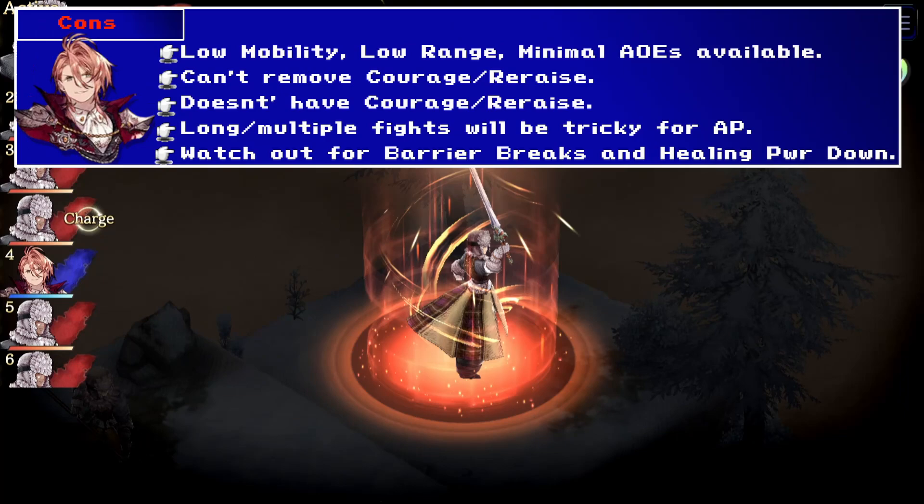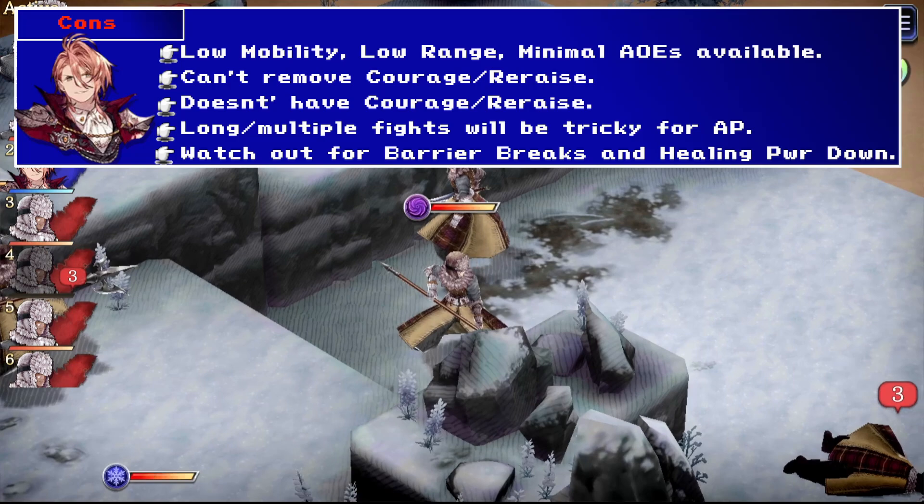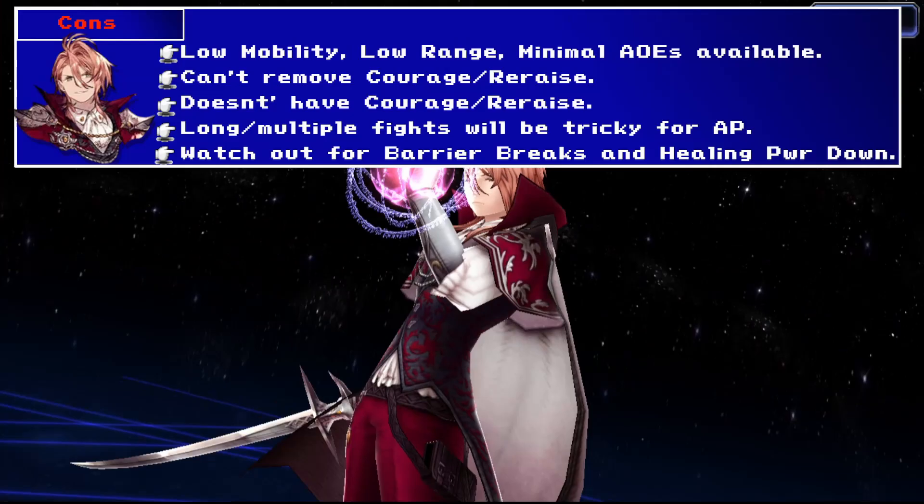Now Howlett does have some cons we need to discuss. His low mobility paired with low range, low height range, and lack of AoEs means it will take him a while to engage. This means there's more time to buff, but it also means more time to be attacked by your opponent. He has no access to courage or re-raise and also can't remove those from the enemy, which is a pretty big gap in a new unit's kit.